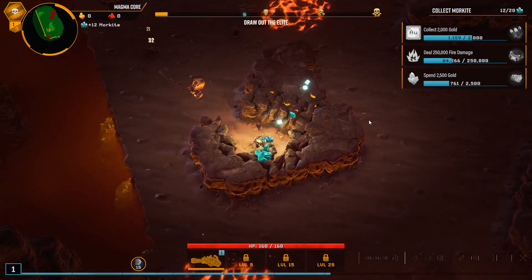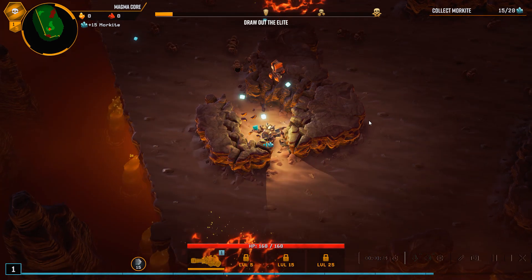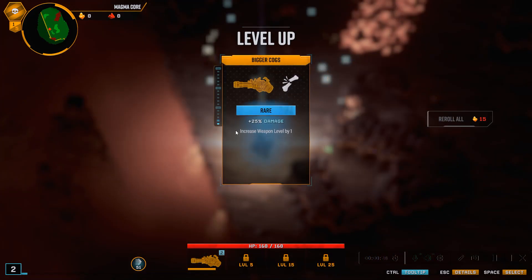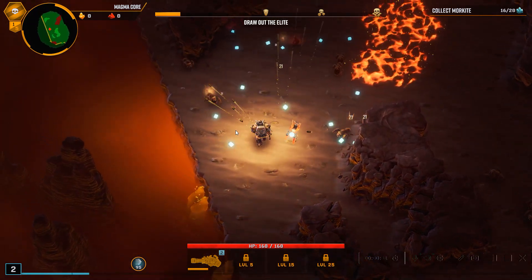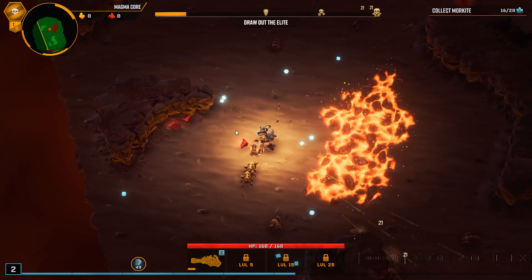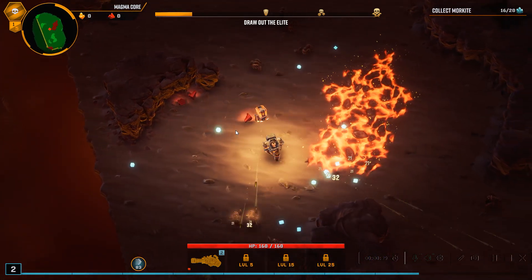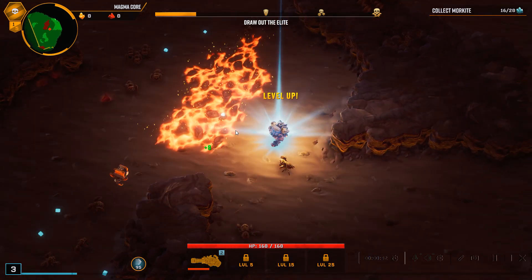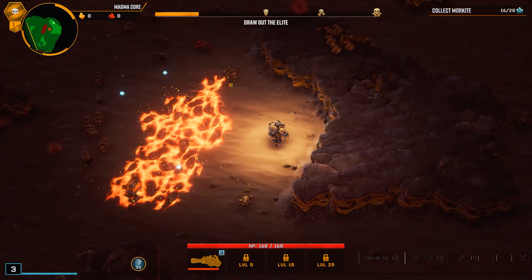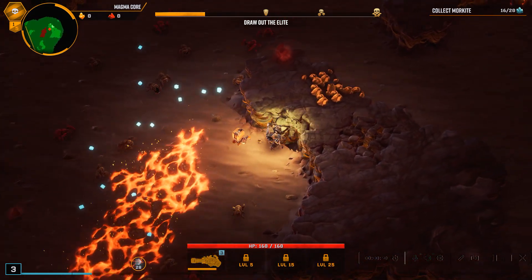This weapon shoots in the direction we're facing. If I'm not facing the enemy, I don't shoot — I only shoot when I'm facing the enemy. Every 100 projectiles we shoot, it fires 8 high-powered projectiles everywhere across the map. We don't want to step on that lava, but we have a really long cooldown, so let's get more damage rather than more fire rate. The aliens also burn, so that's nice.